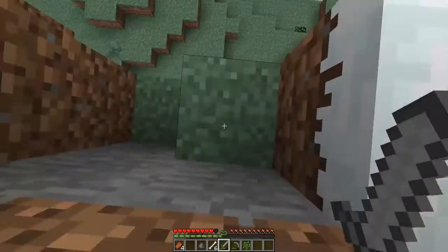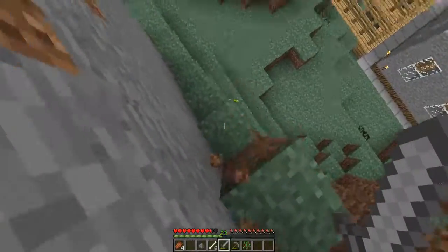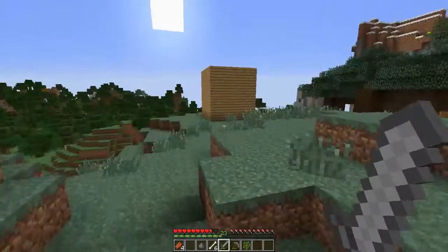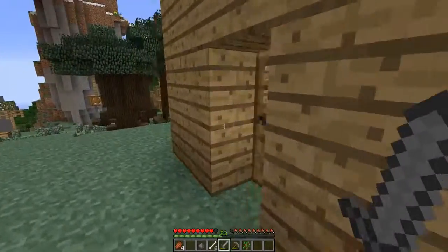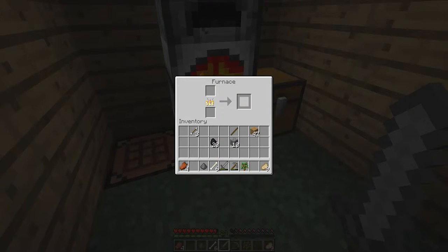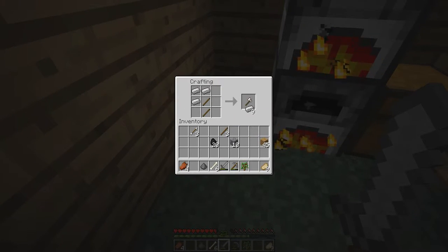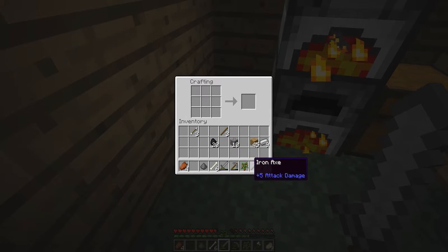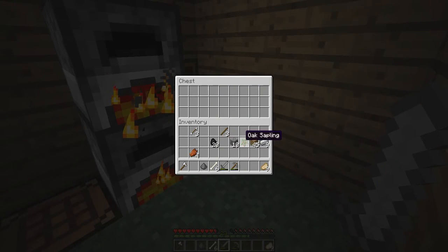Let's see, how am I going to get down from here? Just kind of break the fall a little bit. So like I said, we're probably going to expand the house — I just want to get better tools before we do that. Just freaking closing the door on myself. Let's get some more sticks and build a better axe so we can go cut down some trees. We'll get all this stuff out of the way and put the junk in storage.